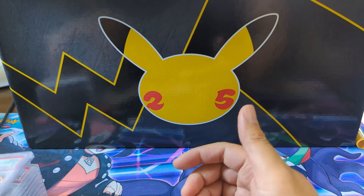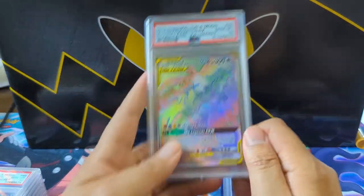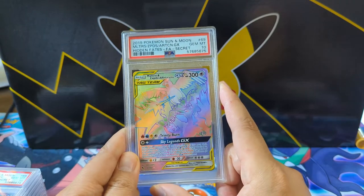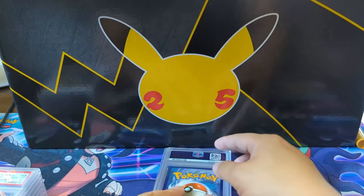On to the last batch — we got another grandpa dragon, another Rainbow Birds. This is a good example of rainbow rares — I feel like we're kind of over it, and it's just hard to see the card.